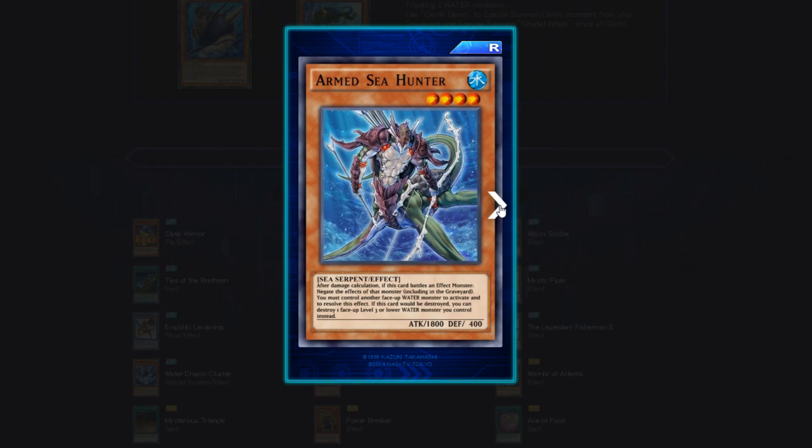Armed Sea Hunter — 4 star, 1800 attack, Sea Serpent, Water attribute. After damage calculation, if this card battles an effect monster, negate the effect of that monster including in the graveyard — you must control another face-up water monster to activate this. If this card would be destroyed, you can destroy one face-up level 3 or lower water monster you control instead. So you can technically destroy a Fire King Yaksha with this card and he won't get his effect off. That's nice.